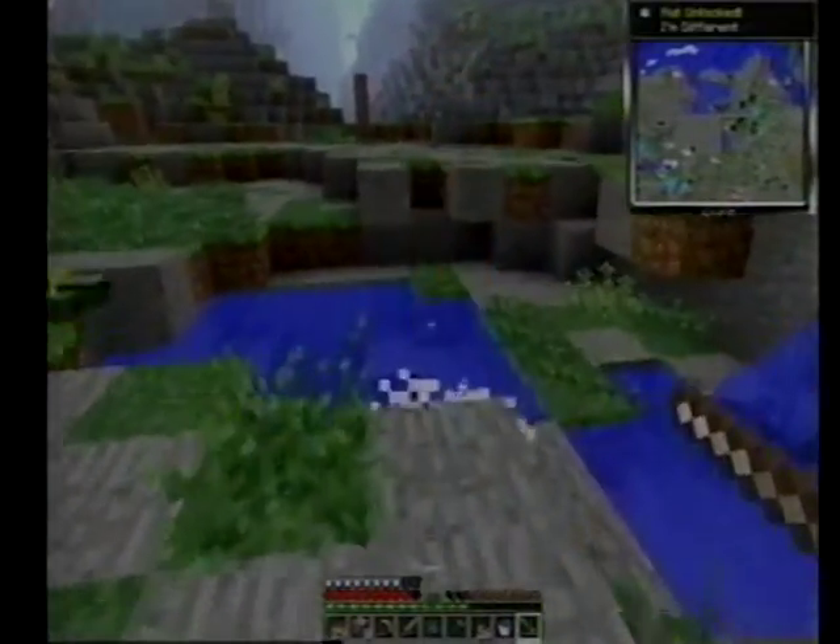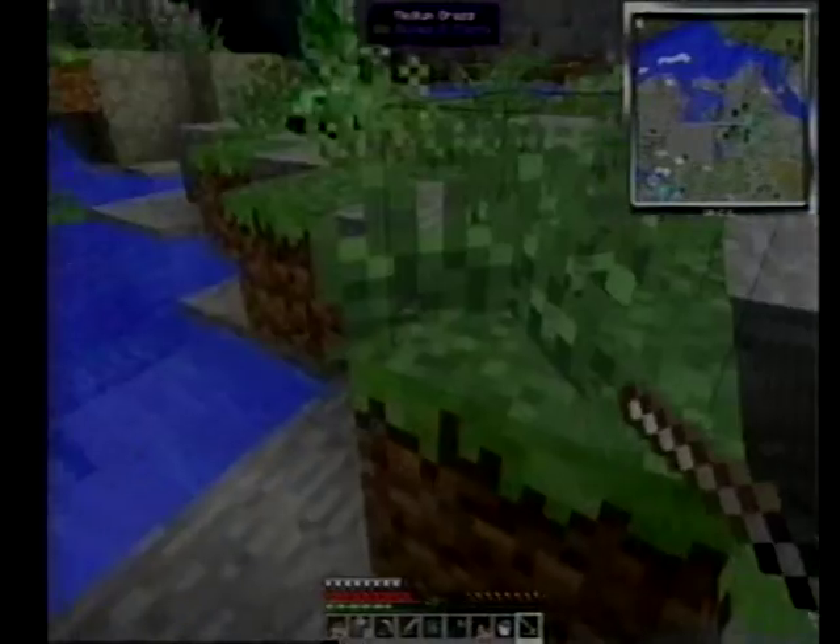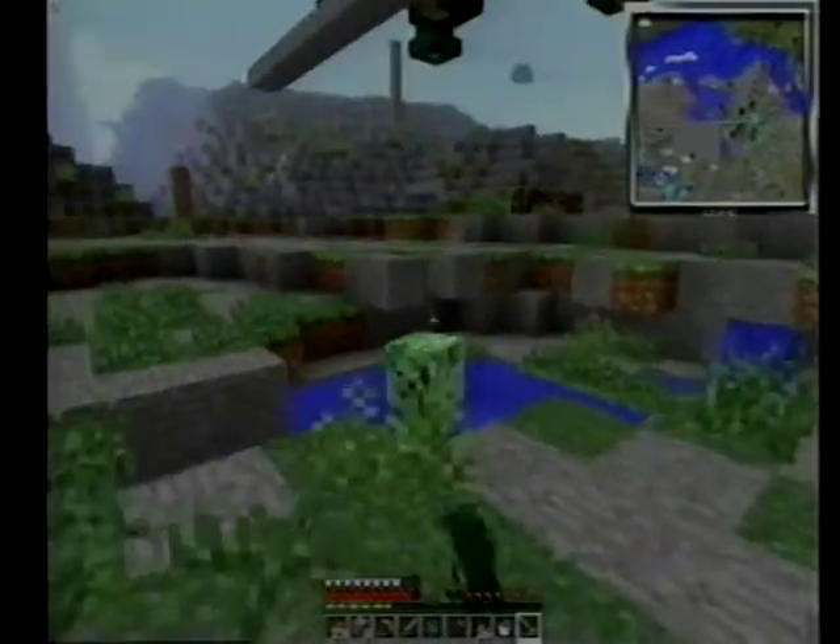Zombie with hat — that's the end of you. Zombie with golden armor — that's the end of you. I got gold boots from the zombie with the golden armor. And there's another creeper.